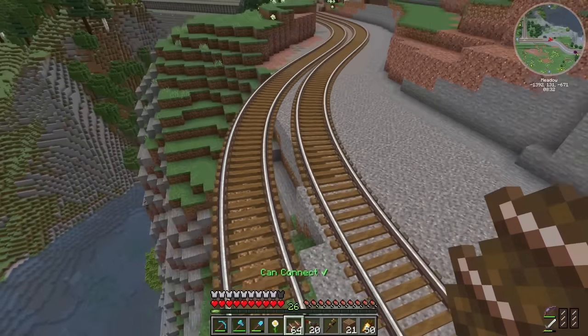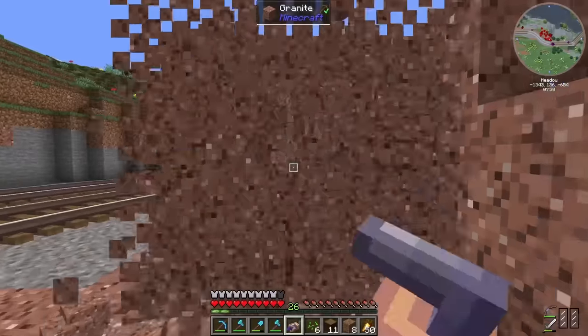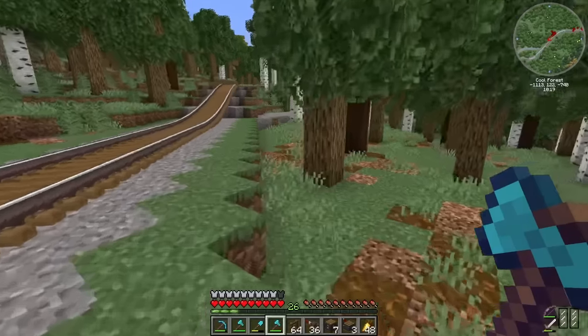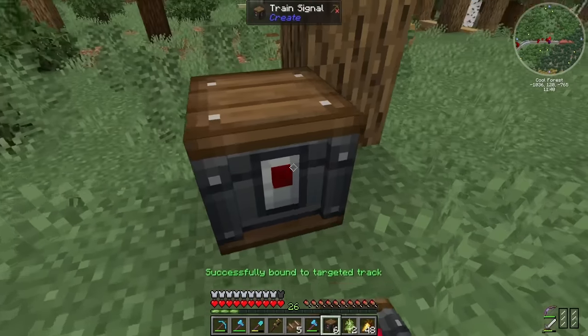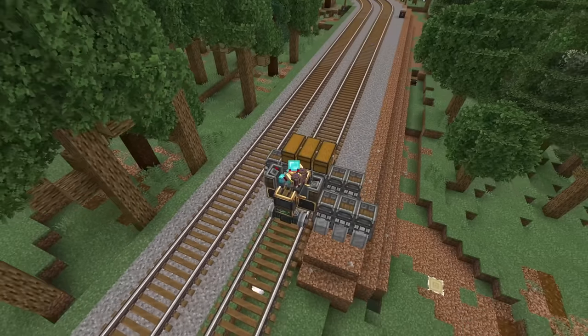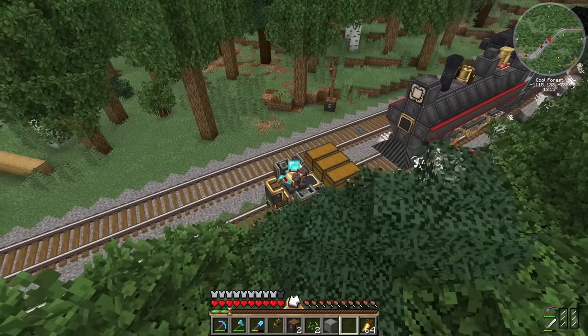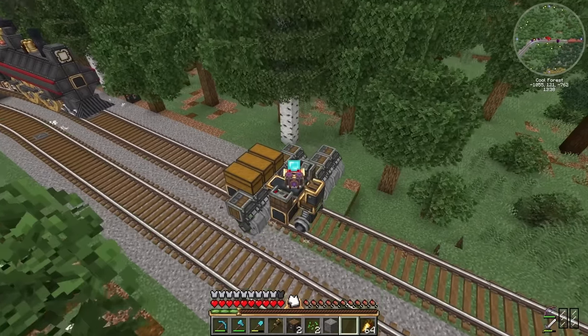I reconnected all of the track creating a much nicer curve blending it into the side of the ravine, and then demolished the small hill next to the track throwing on some trees to flesh it out a little. Now finally it was time to add in that second track. After connecting the track all the way to the tunnel entrance at Hill Valley I added signals that actually worked, and then cleared it all up using the Destroyer to add gravel and slope the edges with dirt. Now the Flying Fox was much happier with the signals and it set off again and continued its schedule without issue.